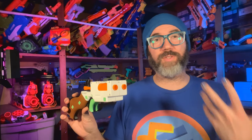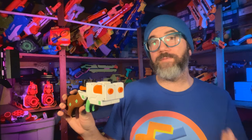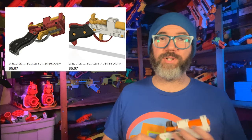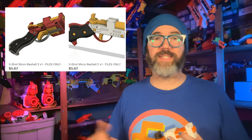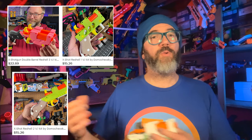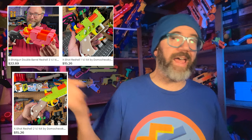All of these reshells can be constructed with just the recycled hardware from the Micro and the 3D printed parts, making them fun, easy, and inexpensive to build. STL files are available for a reasonable price on Domachevsky's Etsy, and Maritime Foam offers complete printed kits with or without included X-Shot Micros. Check out all your options at the links down below.